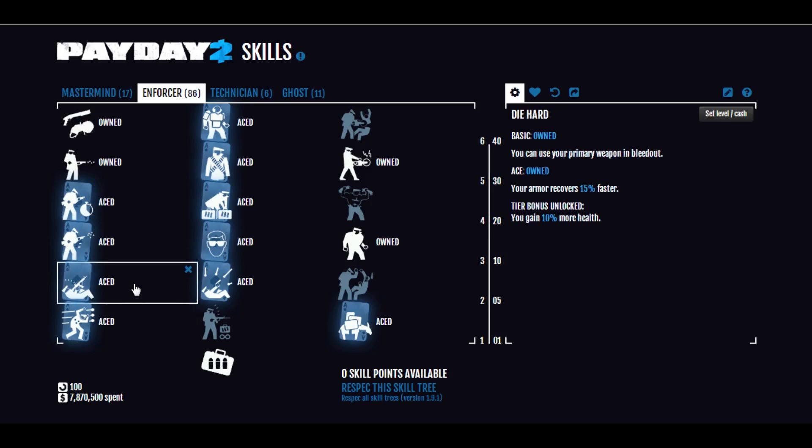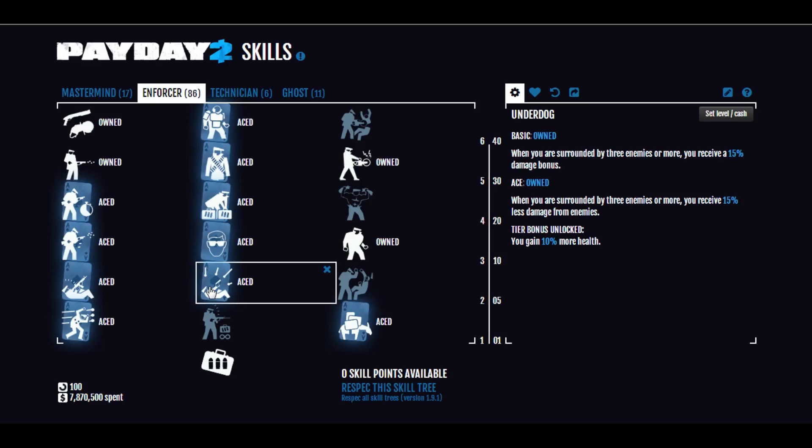Over here we have Die Hard — it lets us use our primary weapon during Bleed Out. You likely won't use that too often, but if there's a sniper on you, it's useful. The Aced bonus is what you're really going for: increased armor recovery rate. Underdog Aced means you receive 15% less damage and deal 15% more when surrounded by three or more enemies within a radius of you. Because you're going to be using a shotgun, this will happen often, so the bonus is nice.